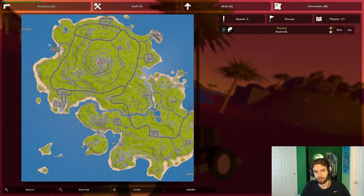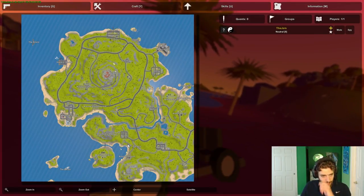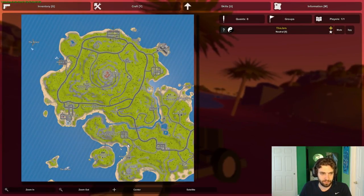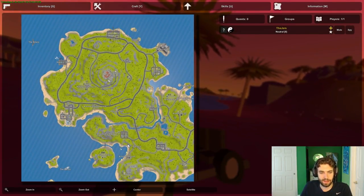They will spawn very rarely at Alika, the volcano, and other military spots. They'll also spawn on the Alani with a higher chance because that is a dead zone over there. But it seems that the best way to get them is by finding Megas.